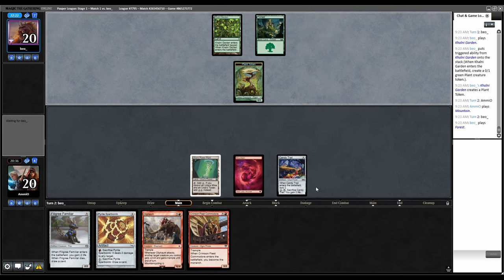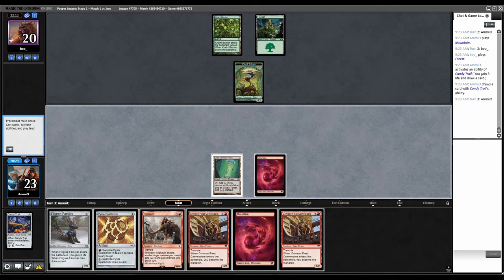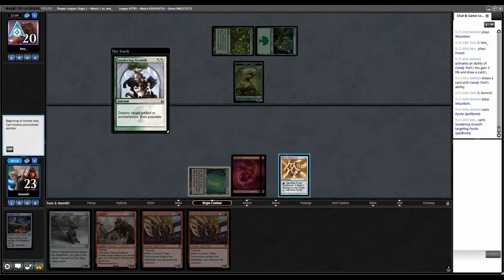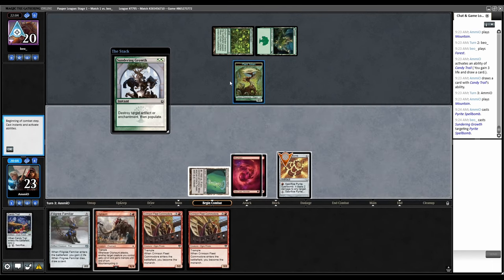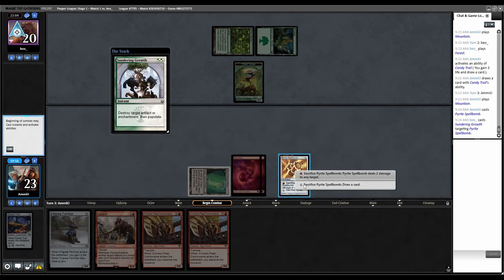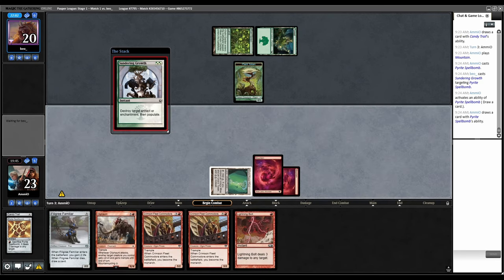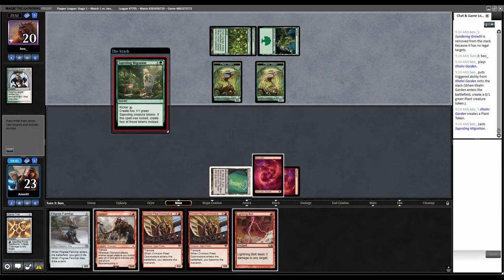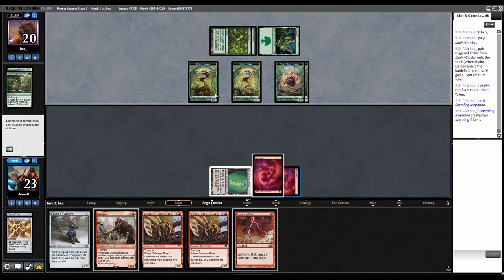We'll play this and then Pyrite and pass. Sundering Growth here — I guess I'm drawing a card. I can just shoot the plant token? I don't think so — who cares if they have a plant token, let's just draw a card. That fizzles because the target was removed. They play another Colony Garden, so they just don't have black mana right now. Saproling — so it's Golgari Tokens?